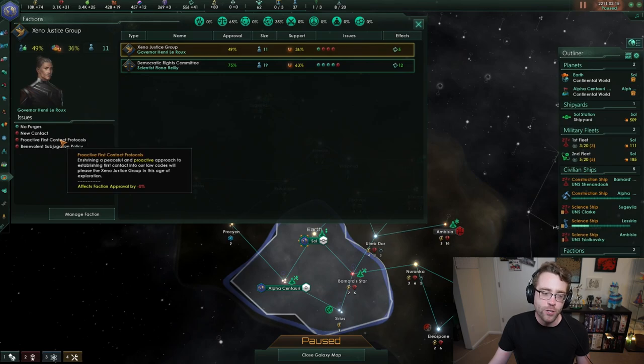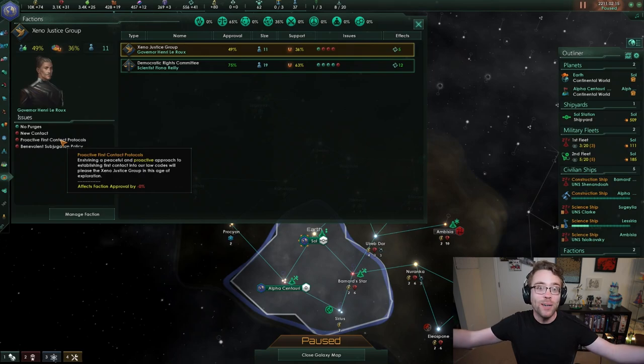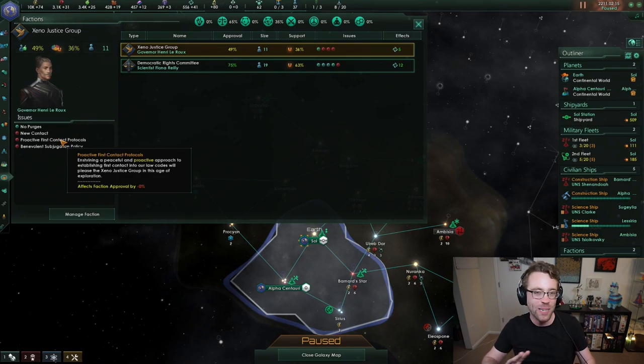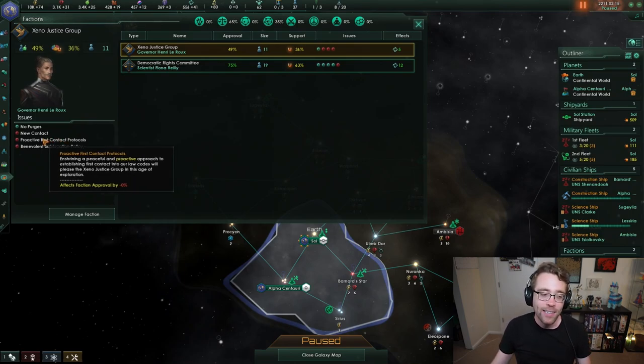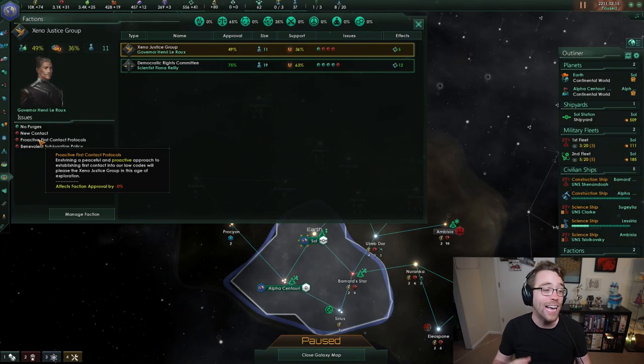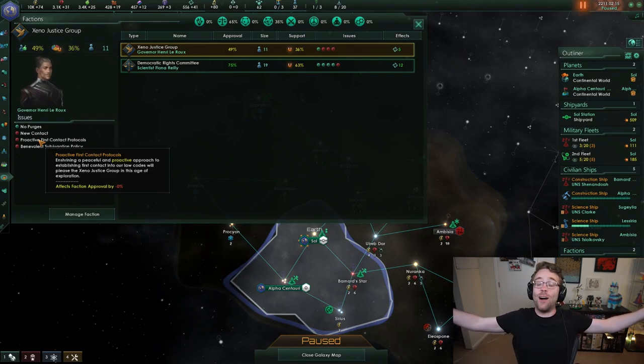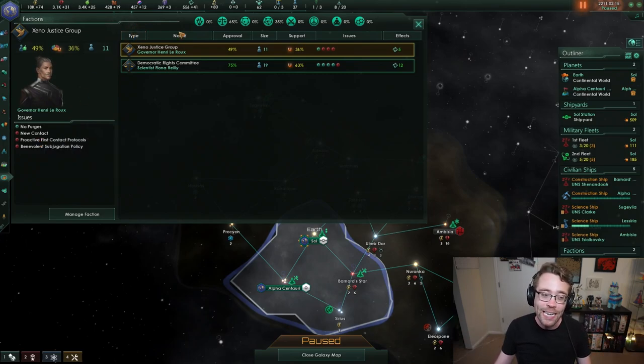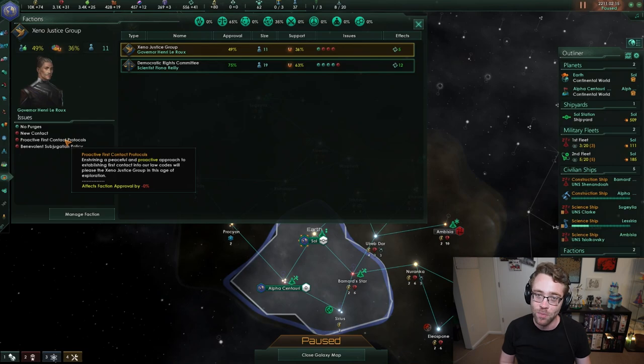Stuff like proactive first contact protocols — remember at the very beginning of the tutorial series, we talked about setting your first contact protocol. How are we opening our arms to aliens, or closing ourselves off? The choice we made has not made the Xeno Justice Group very happy. They would rather we welcome aliens with open arms, 100%. And this is something we might even be able to fix right now.